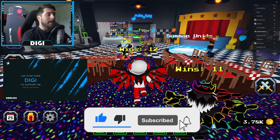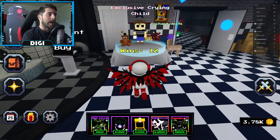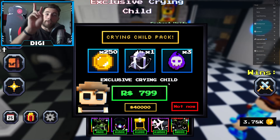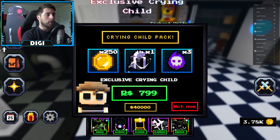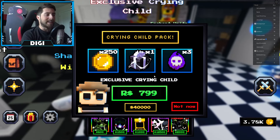The Crying Child is actually very easy to find. Right over here you'll see 'Exclusive Crying Child' - go ahead and step on it. There are two ways to get this character, and not only do you get the Crying Child but you also get 250 coins and three remnants.